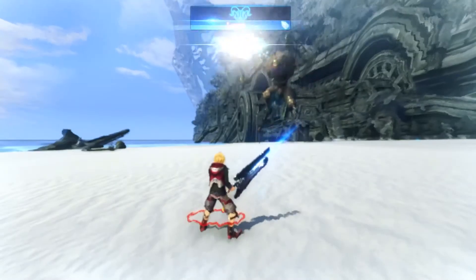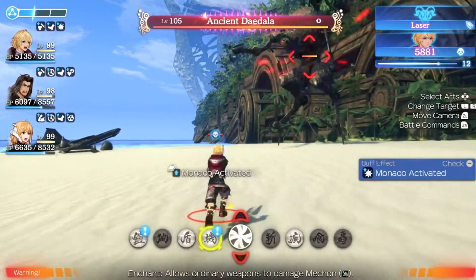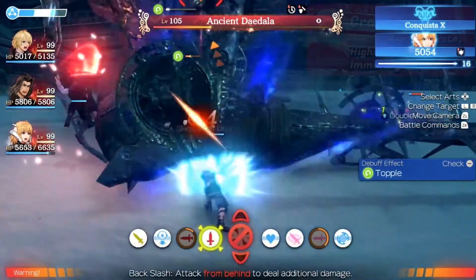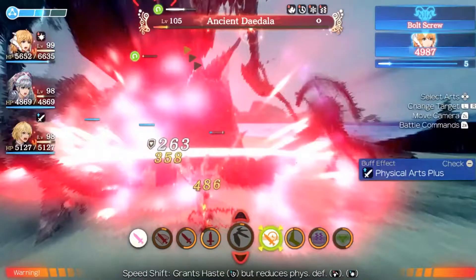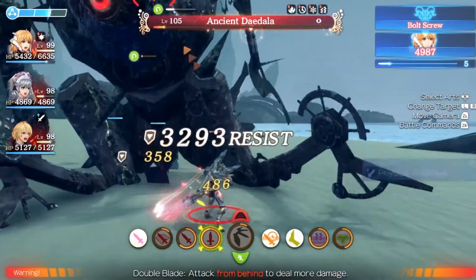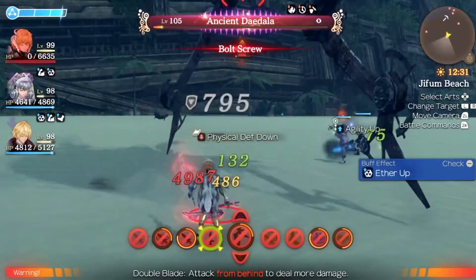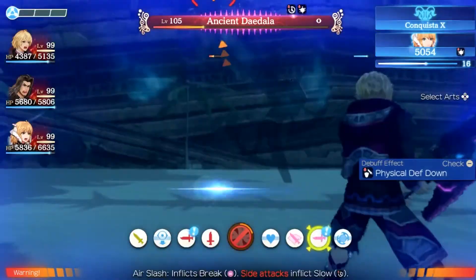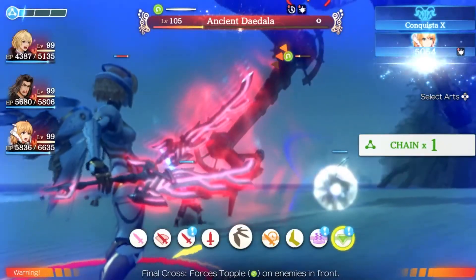He will always initiate the fight using his only ether art, Laser, from a distance as you approach him. This should provide you with a vision, if it would be a one hit kill or close to. At 30% HP, he will activate his crazed aura, which makes him deal more damage and grants him haste. Remember that the enemy is a mechon, so normal weapons don't deal any damage to the mechon unless he is toppled, or the party uses anti-mechon weapons. Daedela has very high resistance to all debuffs, and can only be afflicted with break during a chain attack, and can then be toppled afterwards.